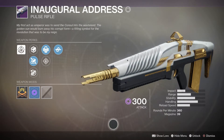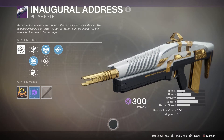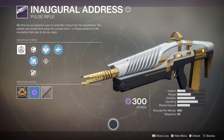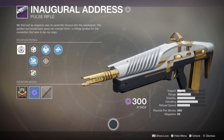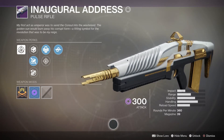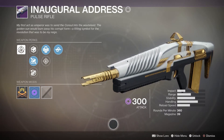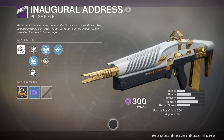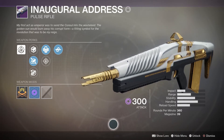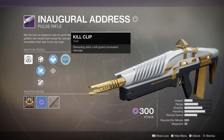Hey guys, it's InvictaTV here. I want to show you the Inaugural Address, which is the energy pulse rifle you can pick up from the raid. This weapon is one of the most enticing options for this archetype of pulse rifle — it does have Kill Clip on it, which is the major perk featured here.